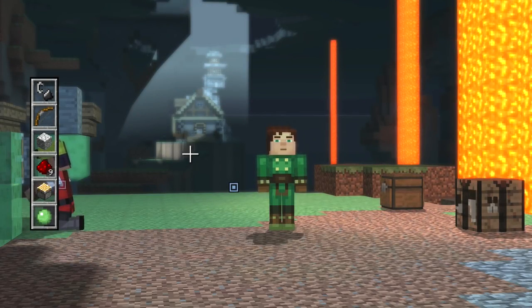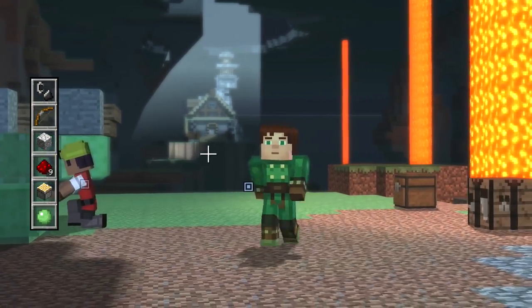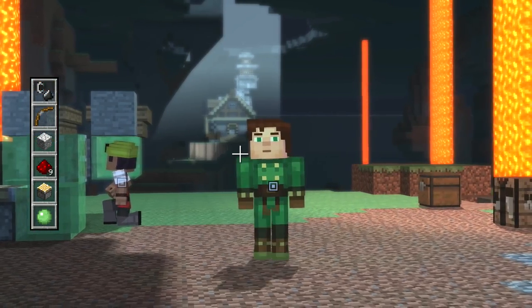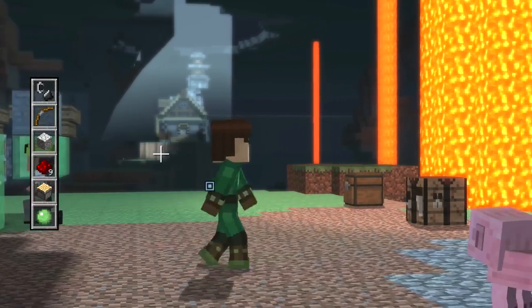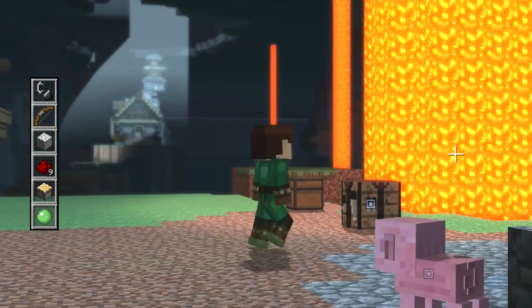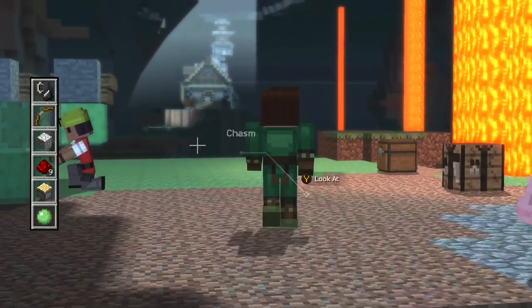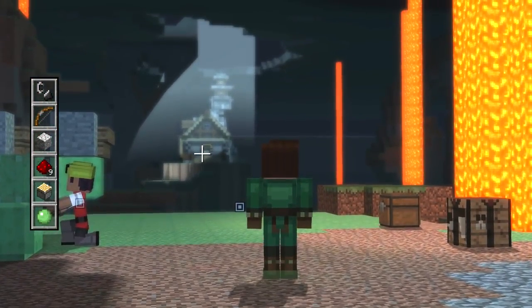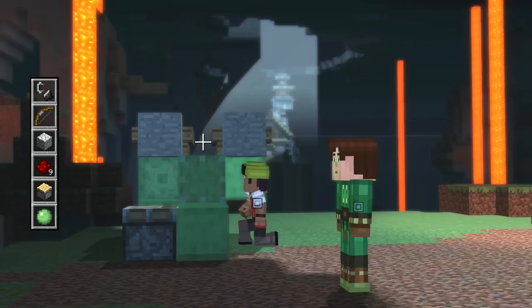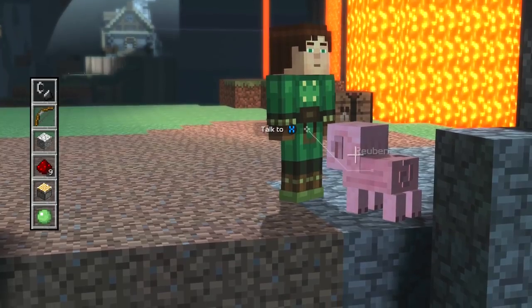Hello, this is Stumpy, and welcome back to my Let's Play on Minecraft Story Mode. In the last episode - if you didn't see it, go watch it first. But I'll give you a quick reminder: we made our way through that big maze, met Olivia, and Ruben's here. We're trying to get across the big chasm to reach Ivor's secret lab, which is apparently in or under that castle. We're in the Far Lands. But first, let's go say hello to our favourite pig, Ruben.